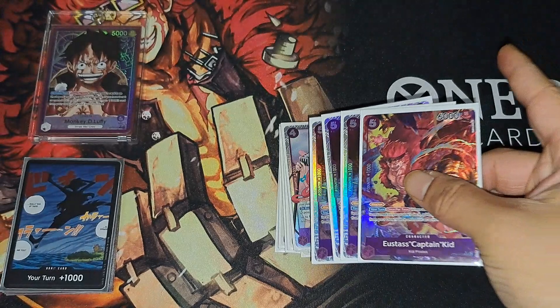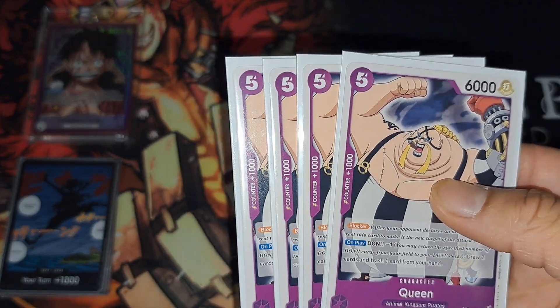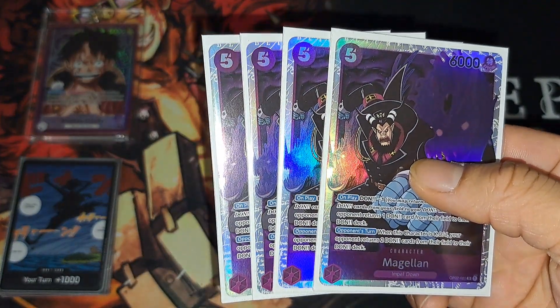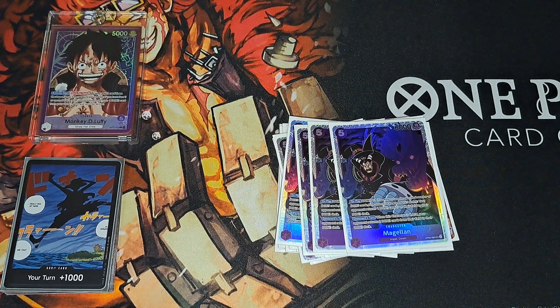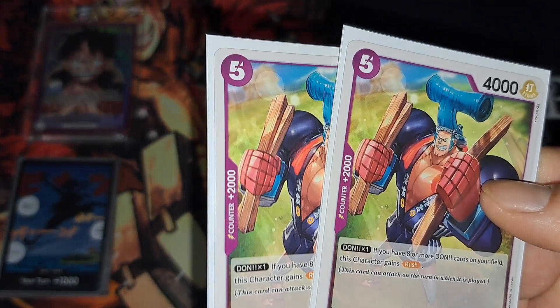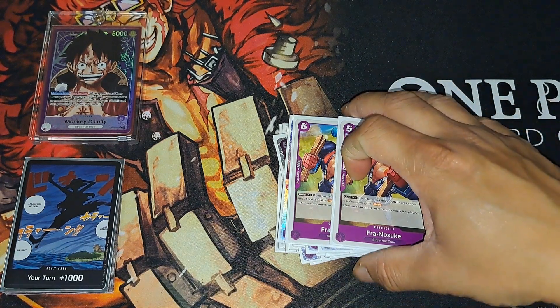Next we got four Kid — the blocker that gives your DON back if you minus one. Definitely a good card to see early. I usually try to get him out on my DON five turn or Magellan if I can. We also got Queen — another blocker — with draw two, trash one. For Magellan, definitely a key card in certain matchups. Being able to slow your opponent down by minusing DON is great, though Akainu or any blue deck can remove him pretty easily. We also got two Frankie as a 2K counter, but his Rush can come in handy during the late game.